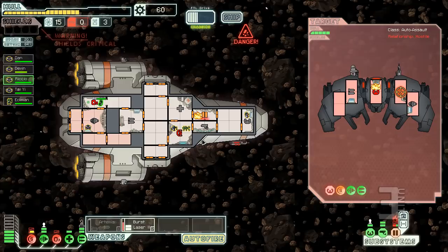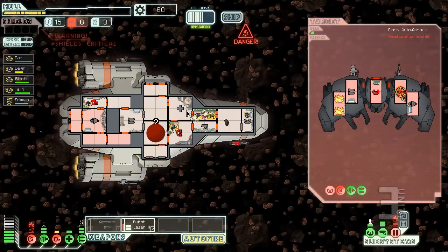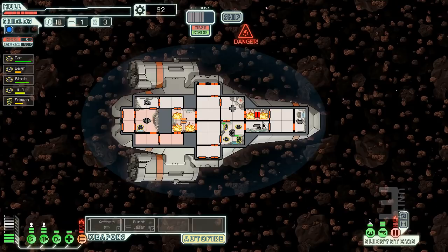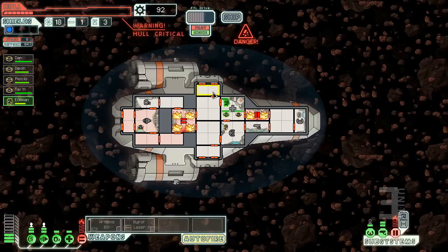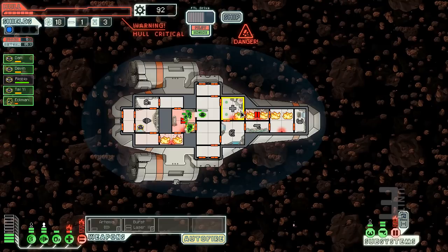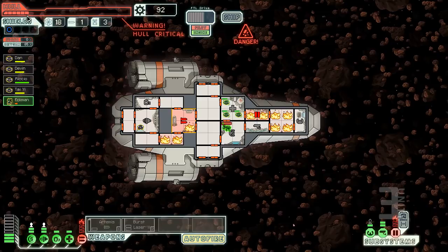Oh god, we're really in trouble now — oxygen is down again, we have no usable weapons, and I am literally on fire. We need to get shields back up — this is not good. I can't vent the door control room to put out the fire because it IS the door control room. Weapons are on fire. The fire is spreading to the cabin and now to the med bay. We might actually die here because the ship is just burning.